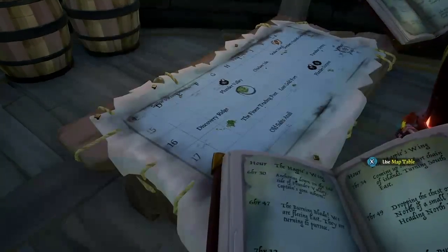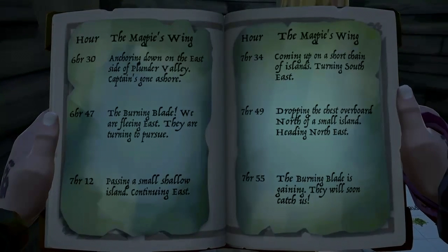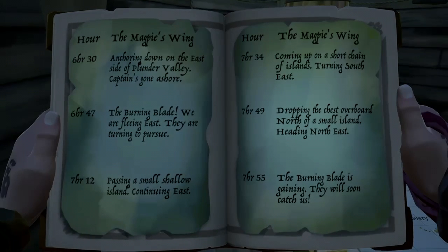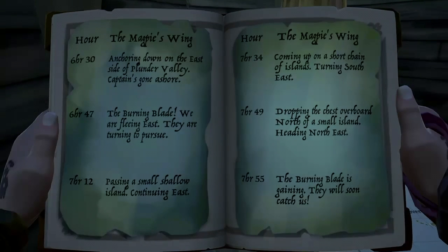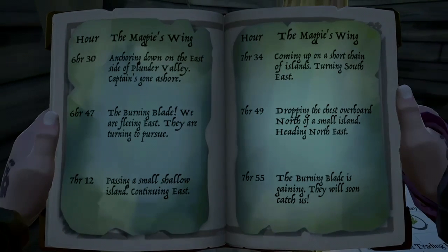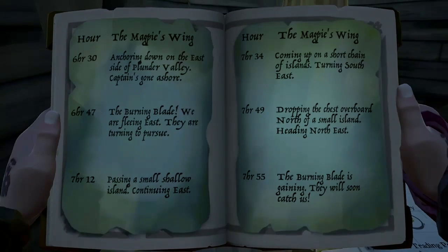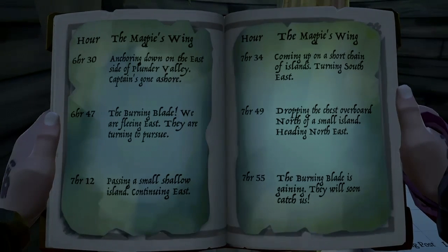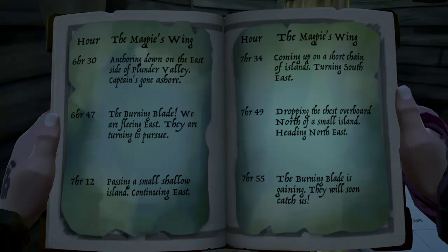Can you read it out again? Anchoring down on the east side of Plunder Valley, captain's gone ashore. The Burning Blade — we are fleeing east, they are turning to pursue. Passing a small, shallow island, continuing east. Chicken Isle. Coming up on a short chain of islands, turning southeast. That's Snake Island. Then dropping the chest overboard north of a small island, heading northeast.